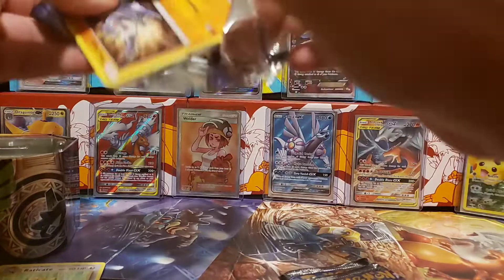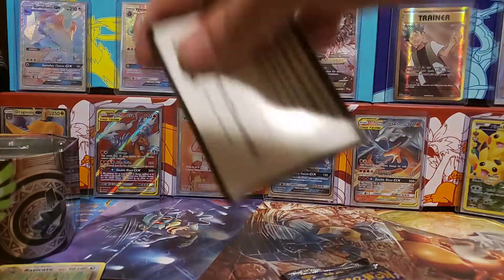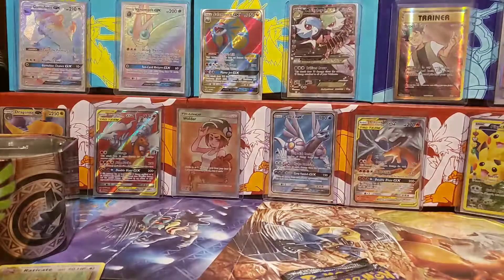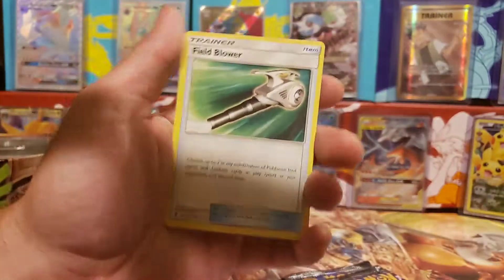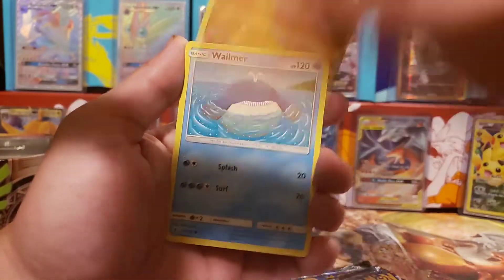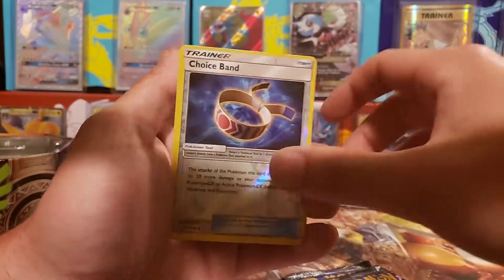Guardians Rising — yeah, it's one of my favorite sets. I don't know why they can't put the code cards the same direction in every pack, it seems to be a challenge.